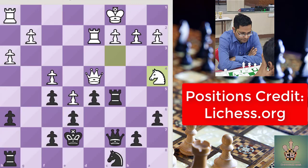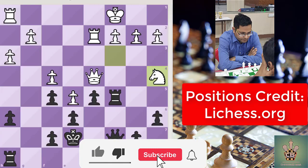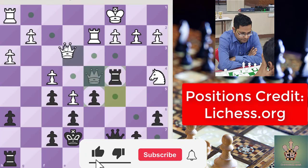In this position, it's black to play. White played Knight A4, which is a mistake by white. Black has to take advantage by playing some strong move. Pause this video for a while and think. Yes, you got the correct answer. Here, Rook to c4. Now you can see queen and knight are under attack, and black will gain this knight after the queen moves away.